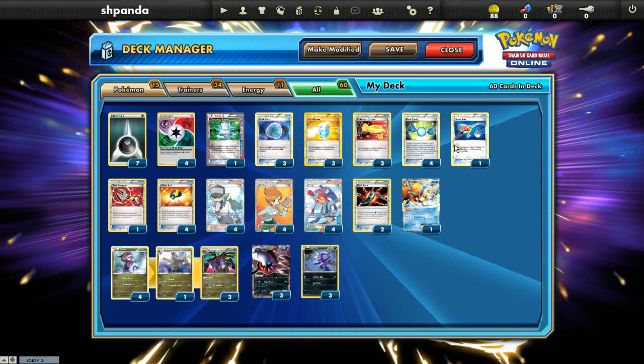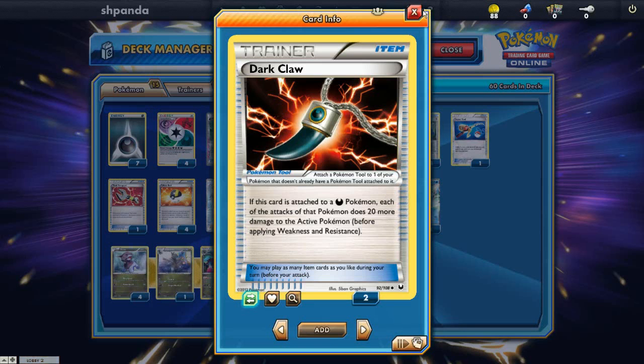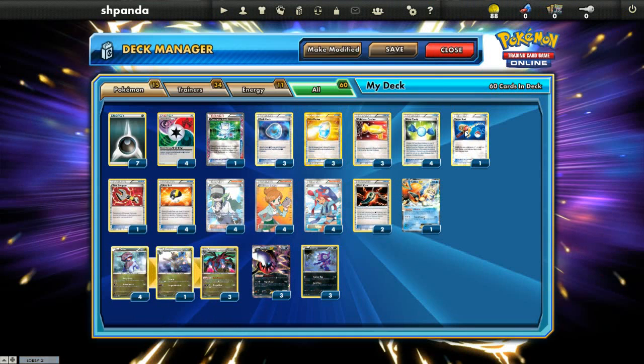The Plasma matchup is actually pretty strong if you can set up. If you set up, it's very difficult for them to knock out your Darkrai because of your Max Potion cycle. I also forgot to highlight that it runs 2 Dark Claw, which is very good for hitting certain numbers with Night Spear. Dark Claw is very powerful in this matchup — you can go 110 plus 30 on a Deoxys, then Catcher up another one, and get a double knockout on two Deoxys. All the Plasma EXs are 170 HP, and Night Spear lets you get to that number very easily. So Plasma is a fairly decent matchup when you set up.